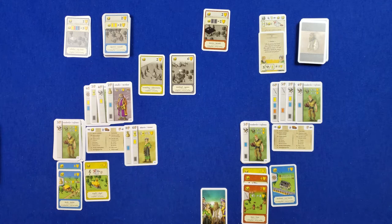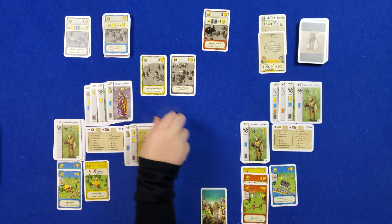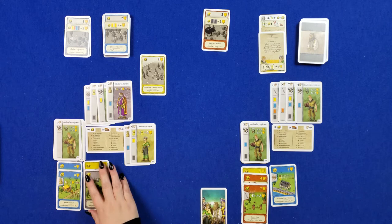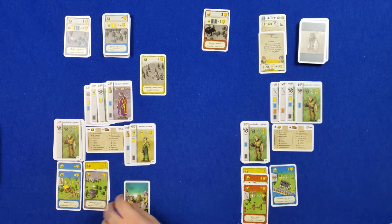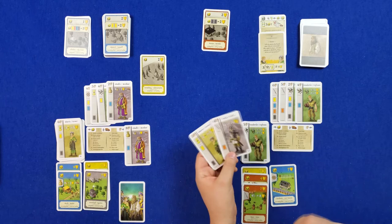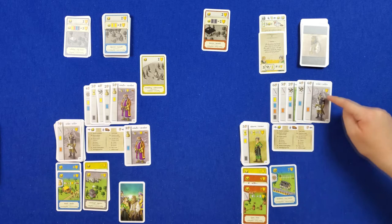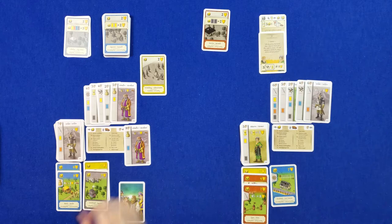I'm going to go ahead and build as well — six, seven, eight — enough to do eight of either of these colors. I'll take this one; it's a lot of points, and this one doesn't have a special effect. So that's the end of the round — first player card passes to Wendy. Do we have at least three buildings each? We do. We get to take one of two cards into our citizenry. Between this sword and the three up here, I've completed my eight victory point set collection.